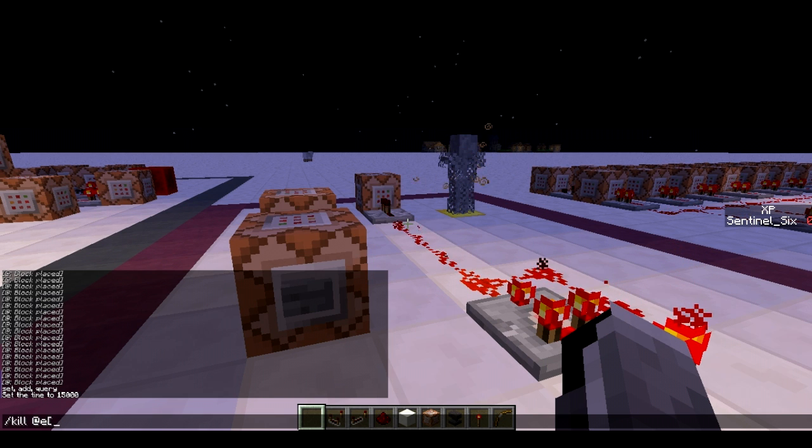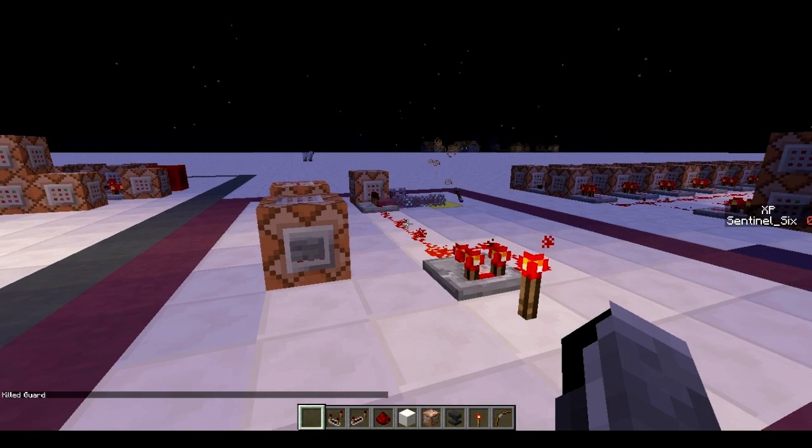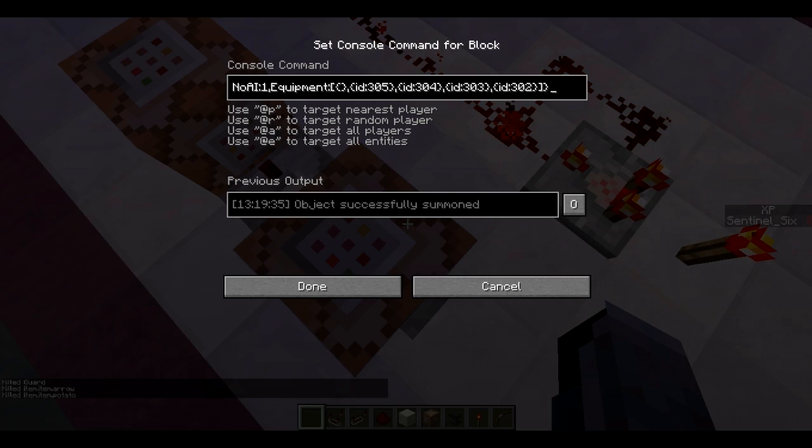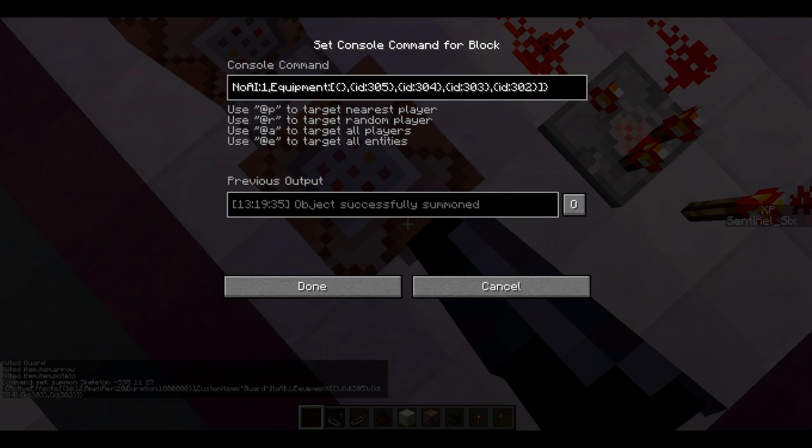I'm going to slash-kill all skeletons and summon him again to show you how I did this. There are actually two skeletons. The first command summons a skeleton at the coordinates of the gold block — it's a pretty long command. It has active effects: fire resistance 20, a custom name tag, and no AI so it won't move. The problem with no AI is it also won't shoot arrows, but I fixed that. The equipment gives him full chain armor.